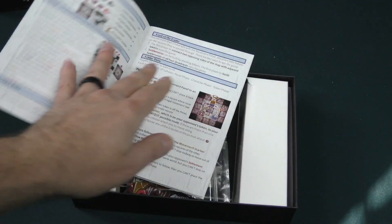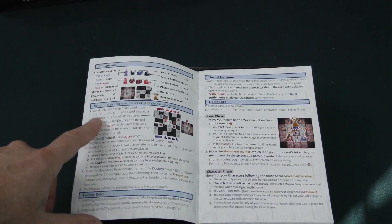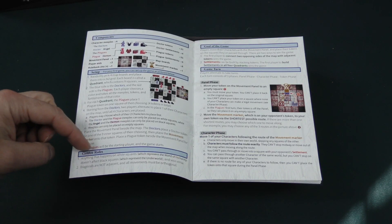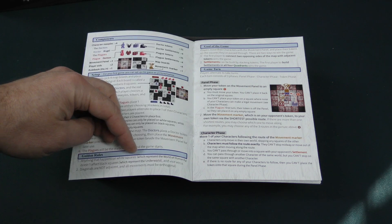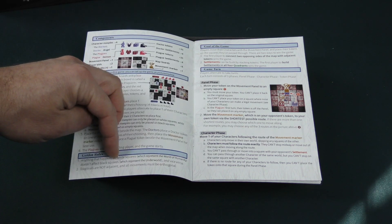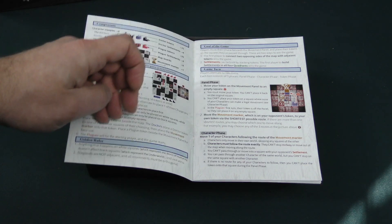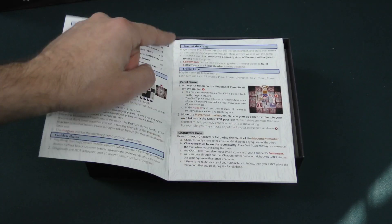Let's take a look here. We've got our list of components, our setup, and some golden rules. Anything that happens on the white squares, which represent the world of humanity, doesn't affect the black squares, which represent the underworld, and vice versa. Diagonals are not adjacent and all movements must be orthogonal. Those are the golden rules of the game. The goal is players move their characters with the movement panel and place their tokens on the squares they pass through.